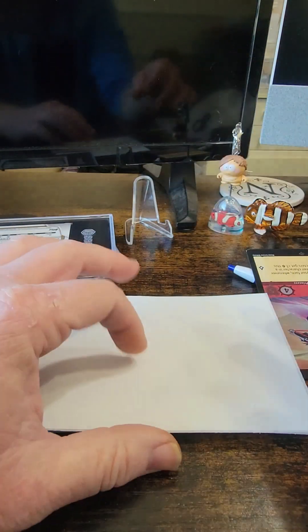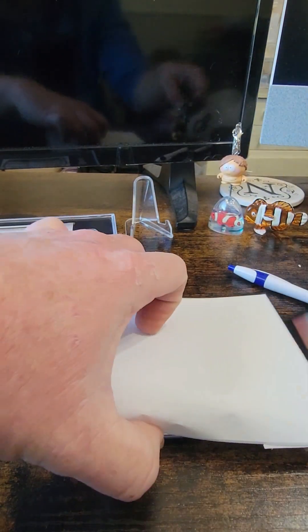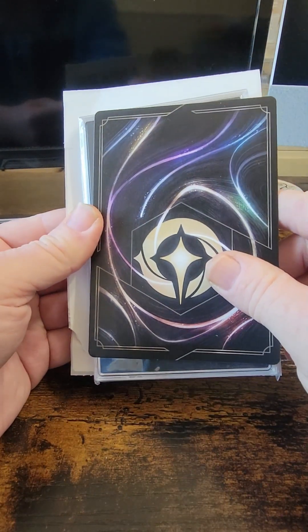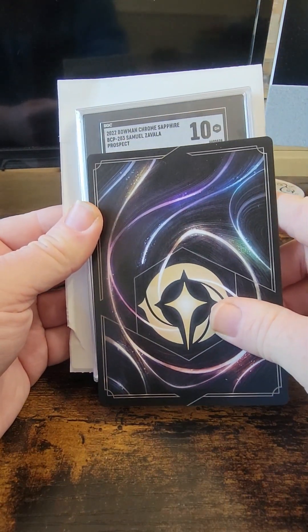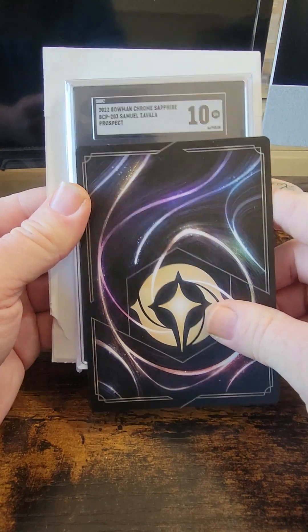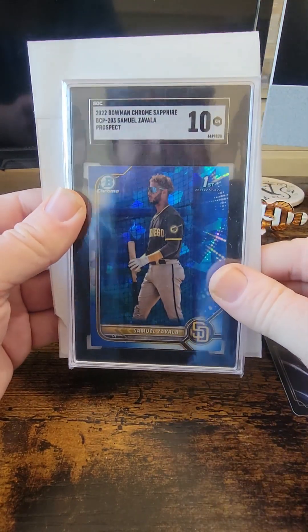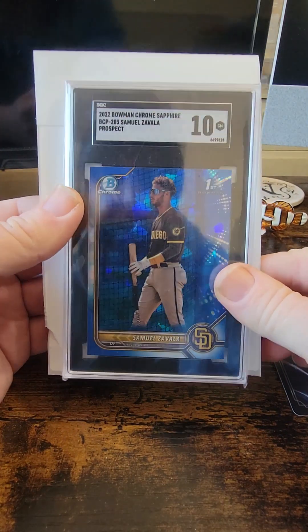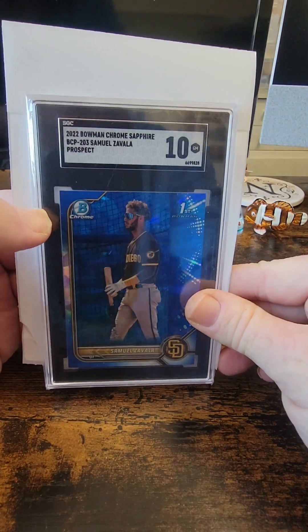I guess this is the last one here. Hopefully it's a nice one — I think I mixed up some of the cards I sent in. We got a 10! Bowman Chrome Sapphire, Sammy Zavala. That's a first one. I'll take that — I like it as a 10, looks pretty good.